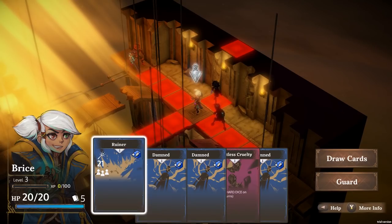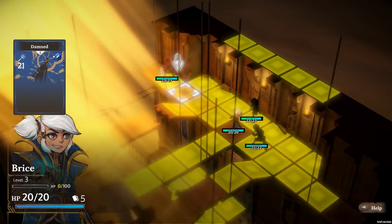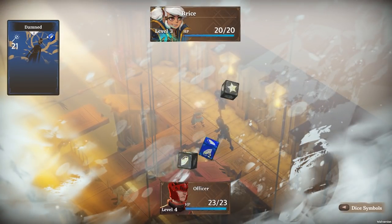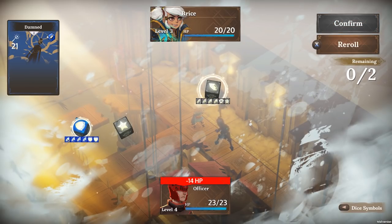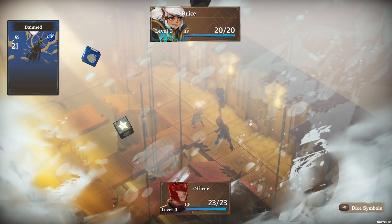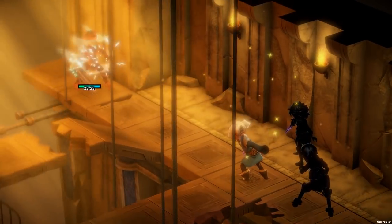We got runer and damned. Runer is AoE, damned is single target. Heartless cruelty — curse shard dice on targets. I really liked the Rugrats growing up, though I wasn't too terribly into it — I just wasn't my show. I remember watching most of the episodes; I must have been under six years old because that was when I was at the old house.